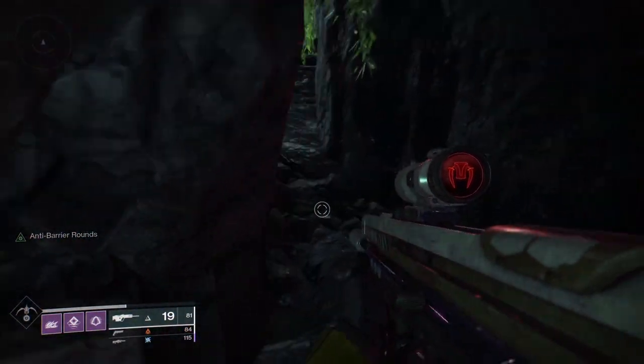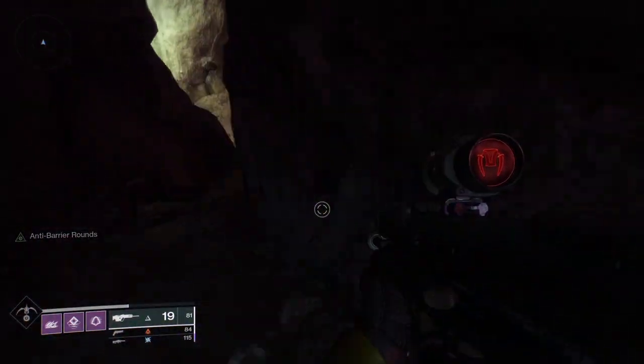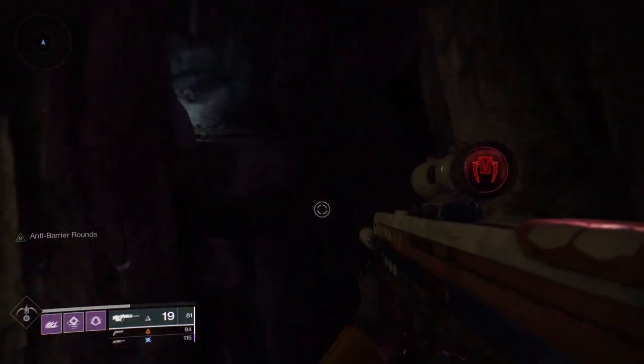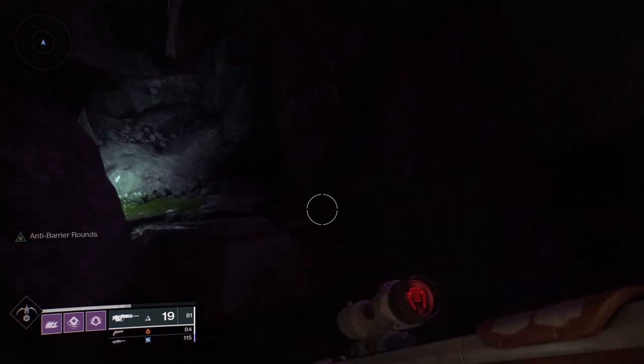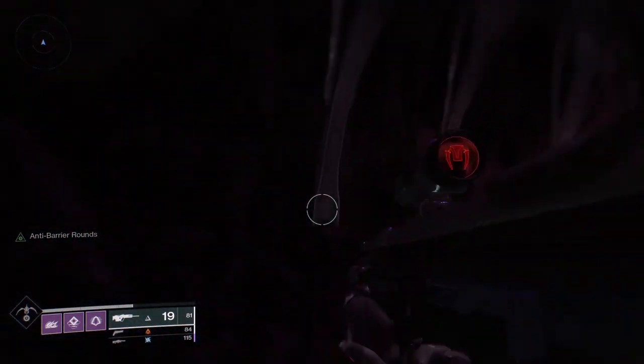To get to Riven quickly, you'll want to go to the wish wall within the raid. To get there, follow this path that I'm going to show you on screen. Next, shoot this pattern — I'll show that on screen as well.